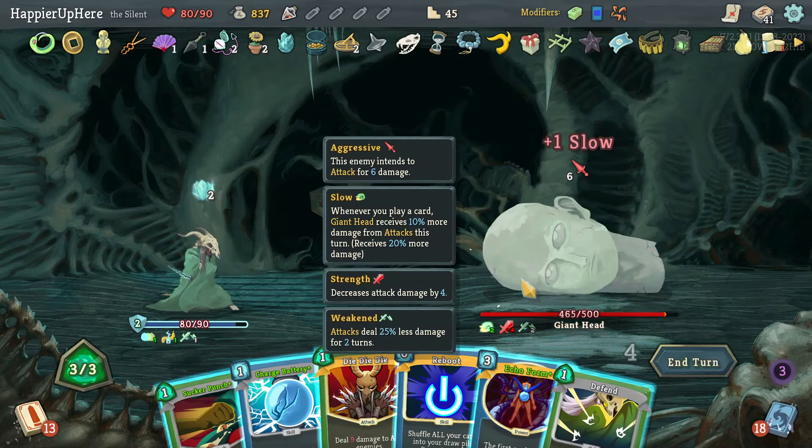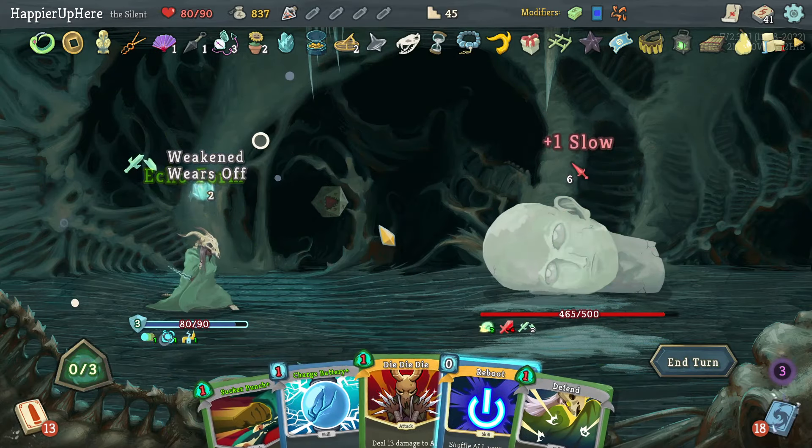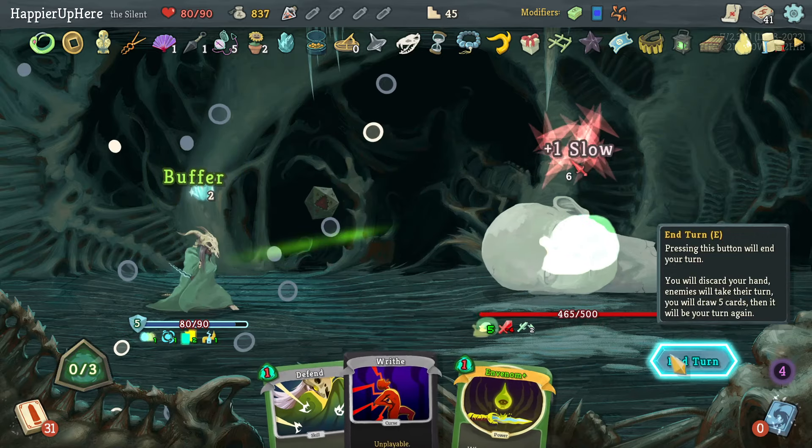Play the FTL. If I do Echo Form that's five, then let's do Reboot — that also gives me energy thanks to Sundial. I can do the Buffer. I think that's worth it.